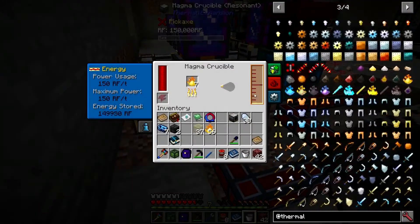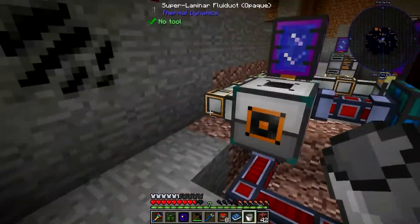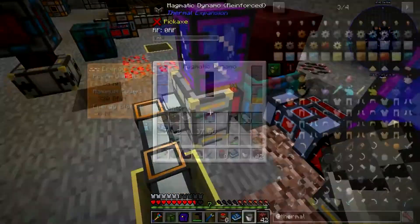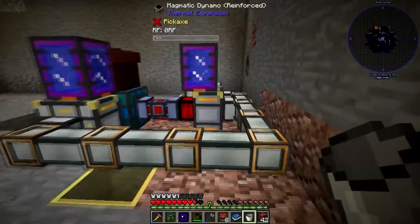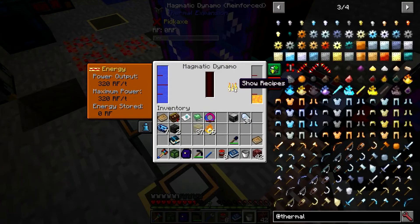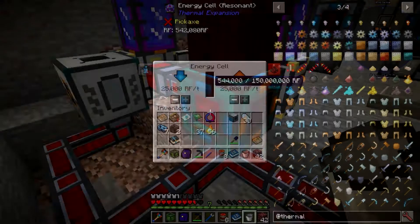So what we're going to do is put eight promethium dust in here, set the back port to output, and now this is going to start producing power. With blazing promethium, it may not give a complete bucket to each dynamo, but notice it's still burning. It's going to give 320 RF per tick, but for a whole lot longer — two million RF per bucket, so four million total. We've already surpassed lava.